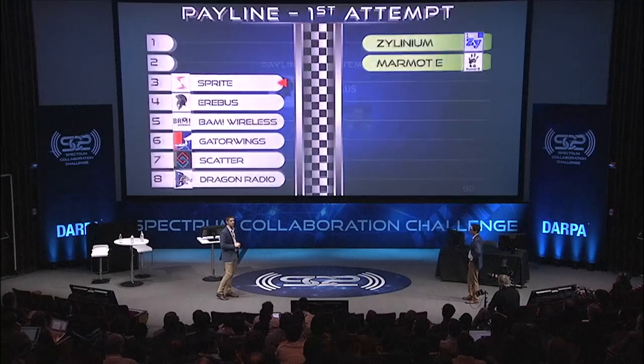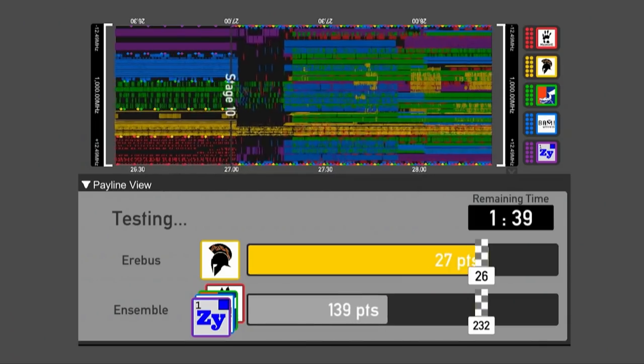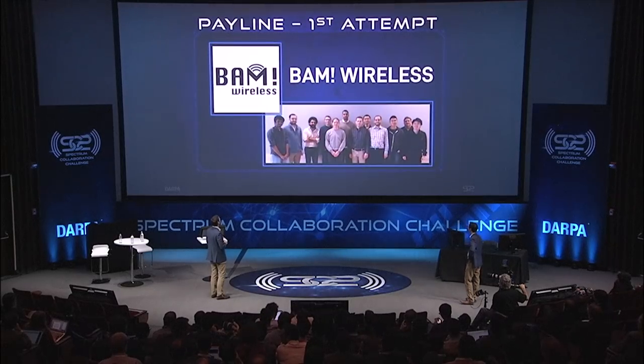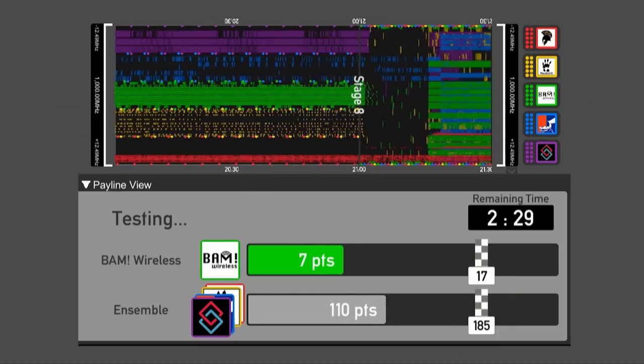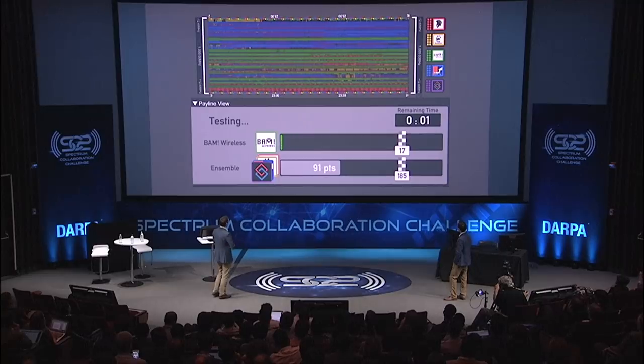Let's move to Team Erebus and take a look at their first attempt. We saw a lot of matches with Erebus earlier and usually they're in very narrow bands, tucked in between other radio use. But here they have huge blocks of spectrum — they're everywhere. I wonder whether this change in strategy held the ensemble back. Moving on to Team BAM Wireless's first attempt — green everywhere. But all that green doesn't result in them getting a lot of points. BAM is struggling to capitalize and turn that into points.